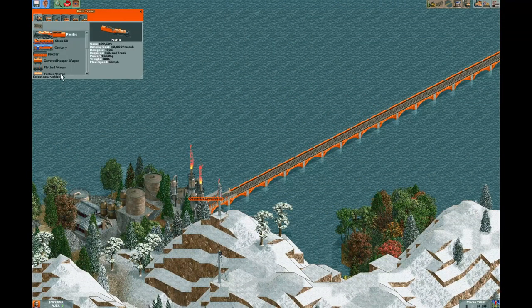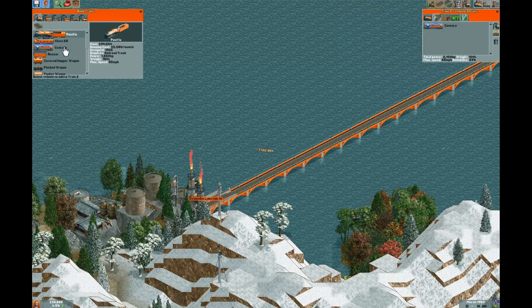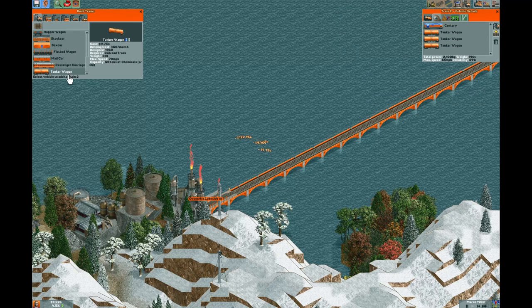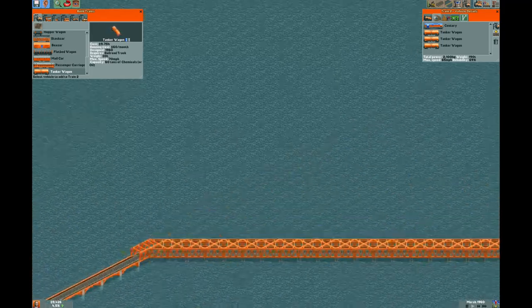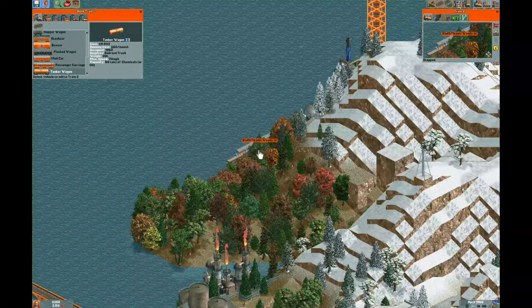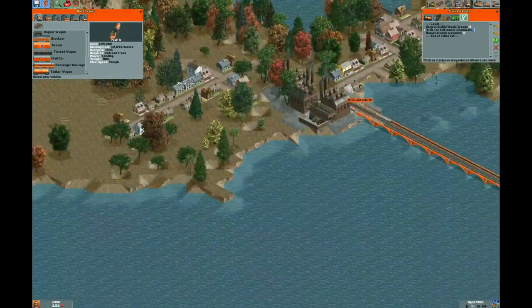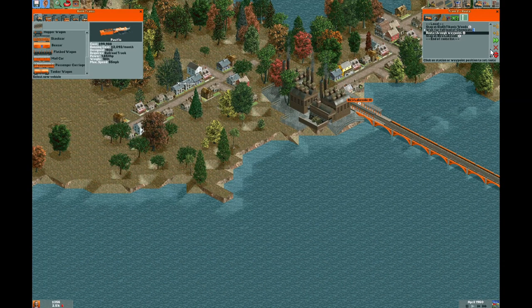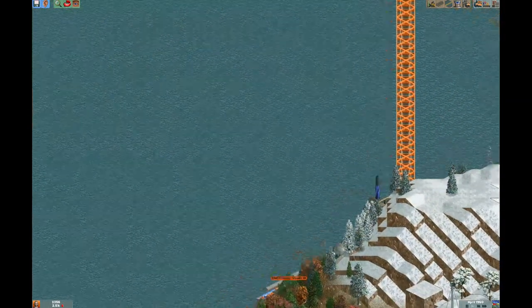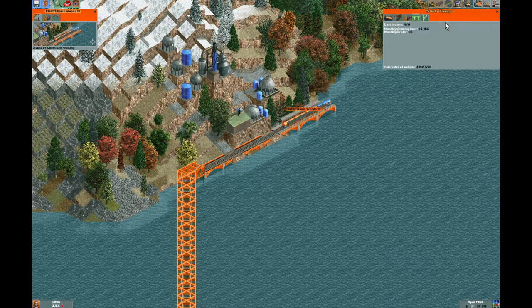We're ready to go here, but we'll need more money to actually put the train down on the rails. We're going to go the same thing - three tankers. We want to fill up our chemicals. This train got a decent bit done while we were building, so we're going to see this train make income very shortly.